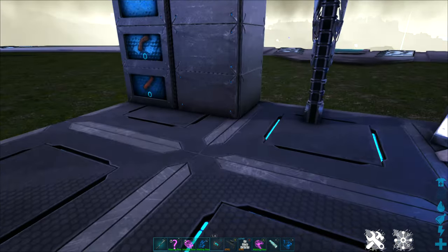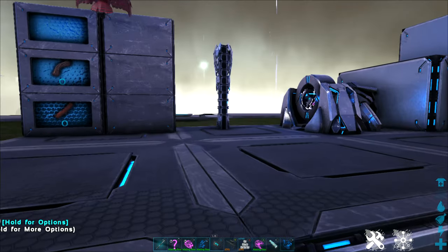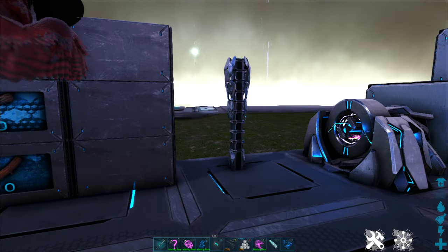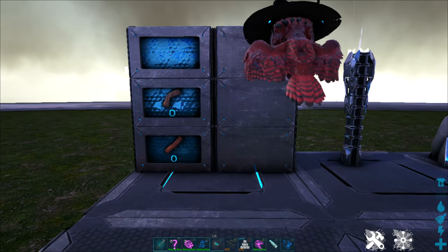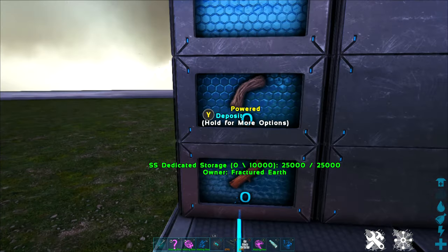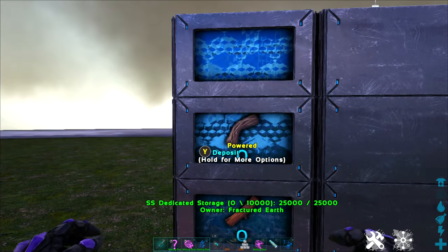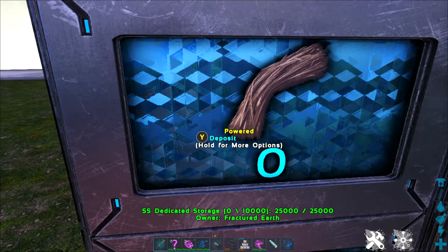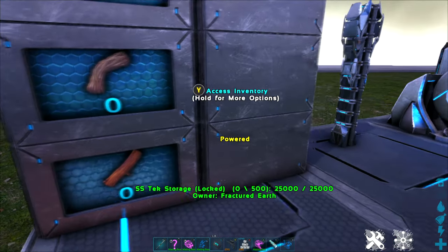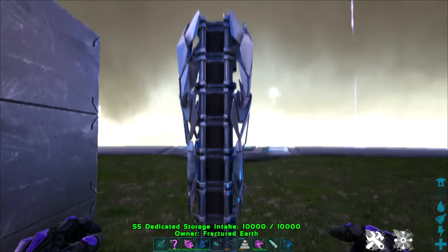The next thing to look at is storage. Beyond the basics of the wooden storage box and the vaults, there are some tech options that are very useful as well. First up, we have dedicated storage, and while this is similar to the regular vanilla storage, the SS version gives you a few more options. Most noticeably, my favorite, the SS dedicated storage intake.